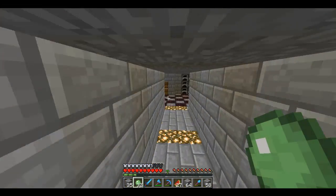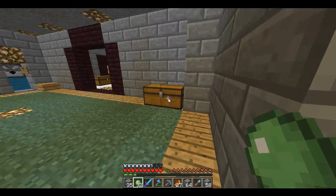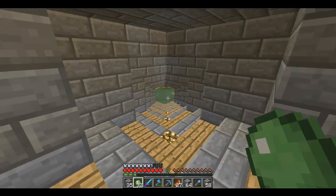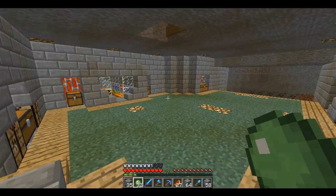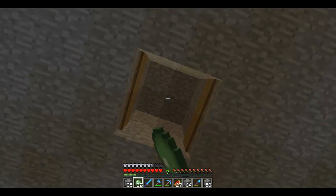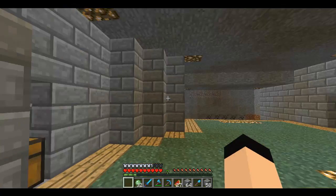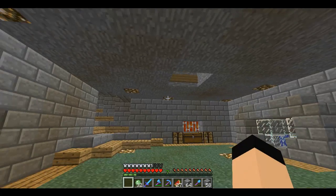I finished the downstairs area. In the last episode I was building the stairs and I built something really cool I think you guys would like. Let me show you — check this place out. Oh, there's supposed to be lava up here — what happened? I'm gonna go get more lava, be right back.